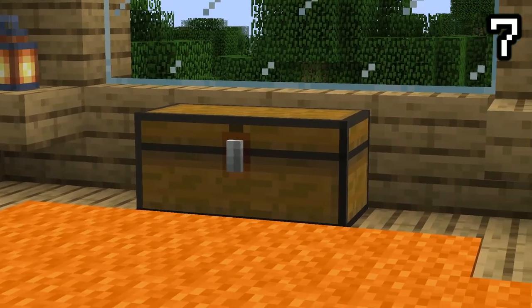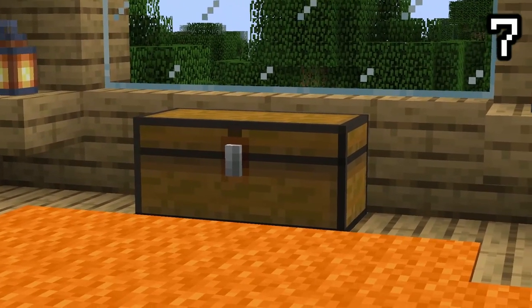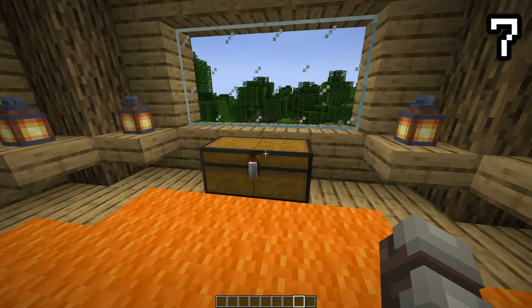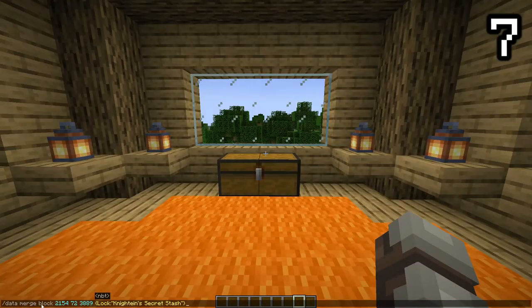Trap chests have been largely forgotten about, since there's not much practicality to use them over a normal chest. But an awesome feature of the trap chest is the ability to make a key for it, so no one can steal your diamonds. This is done using the slash data command, so only an item named a specific name can open the chest. This can be easily done using an anvil.